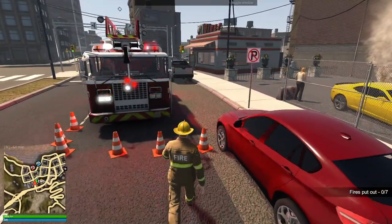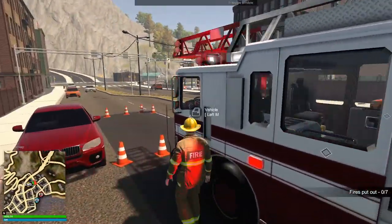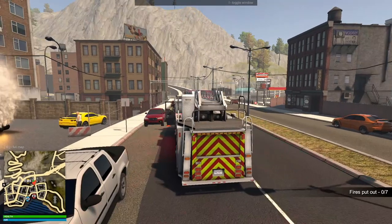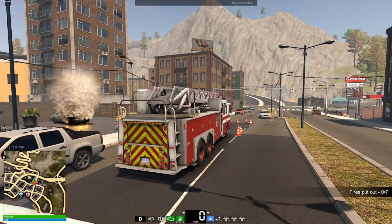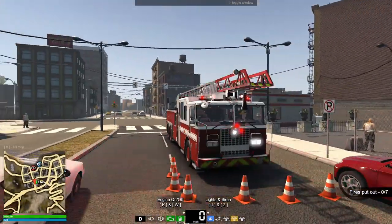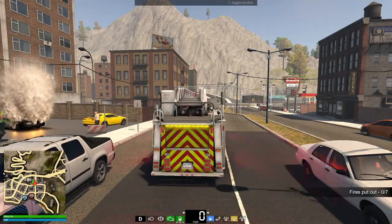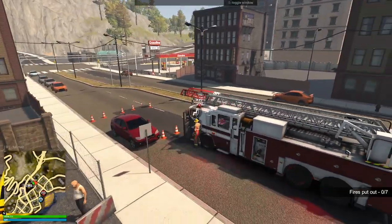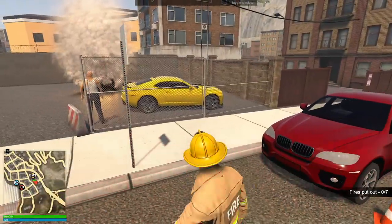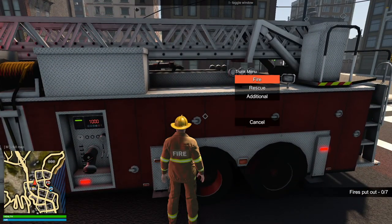We do have some directional lights on here, so we should get those turned on. They're at the back — yeah, that should direct people around. You really can't see them from the front though, but at least it works. Okay, let's start with this fire — it's a vehicle fire, let's get a water line run.